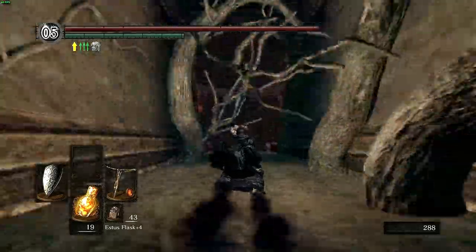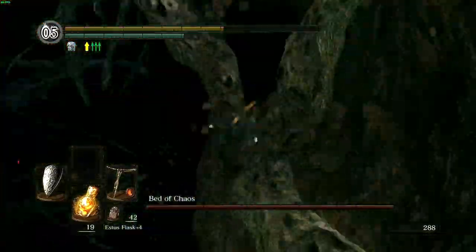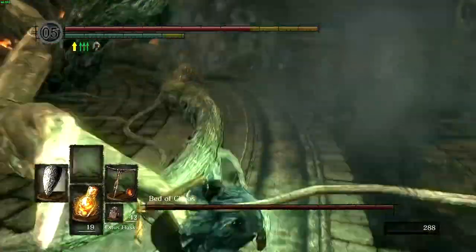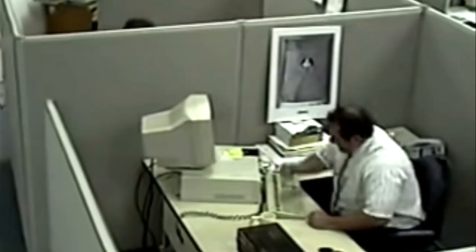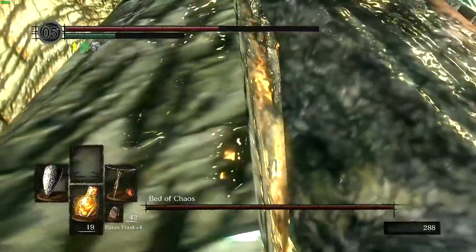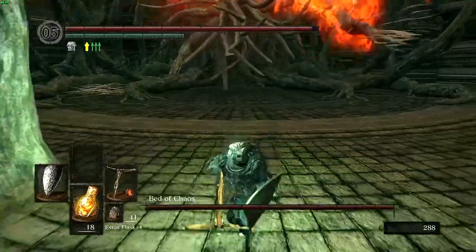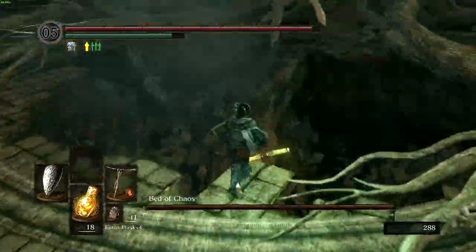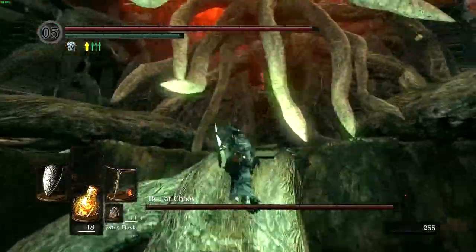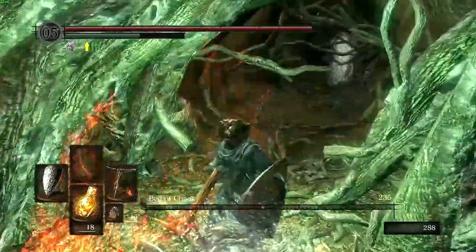It's now time for Bed of Chaos. I start by heading to the left Orb, and then quitting out to reset my position. Now I just have to get to the right Orb — after a failed attempt, I block the attack, shoot it, and quit out. Now I just wait at this trunk and bait the sweeping attack, then run down to the bridge. After she's calmed down, I roll my way to the core, and with a quick shot, the Bed of Chaos goes down.